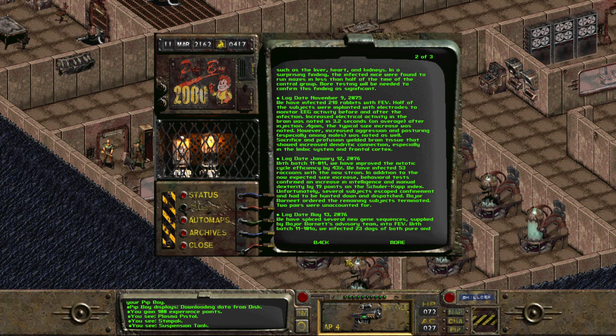Ruh-roh. May 13, 2076. We have spliced several new gene sequences supplied by Major Barnett's advisory team into FEV. With batch 11-101A, we infected 23 dogs of both pure and mixed breed, and all experienced nearly immediate growth. The larger size was accompanied with increased aggressiveness, while no significant intelligence increase was noted. We plan to attempt crossover of 92 allele pairs with batch 11-11. All subjects were terminated after 14 weeks of study.